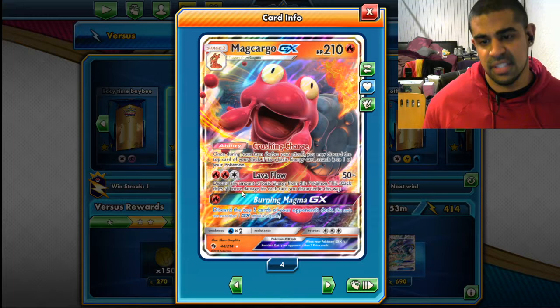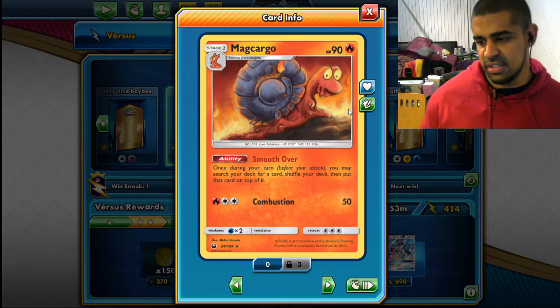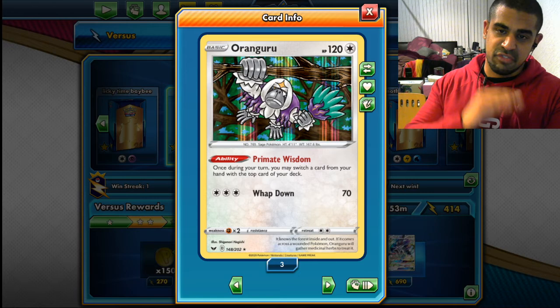With welders and crushing charges that can add up super fast. Burning Magma can look at the top five cards of your opponent's deck. Now we play the double Makargo engine — the baby Makargo lets us put a card from our deck to the top, so you can see the synergy: putting welders, putting energies, putting staging wherever we need. Then with Oranguru we can basically grab it wherever we want. Ideal scenario is: search your deck for what you need, put an energy from your hand to the top with Oranguru, grab what you need — you've got a computer search and a free attachment with the Crushing Charge.